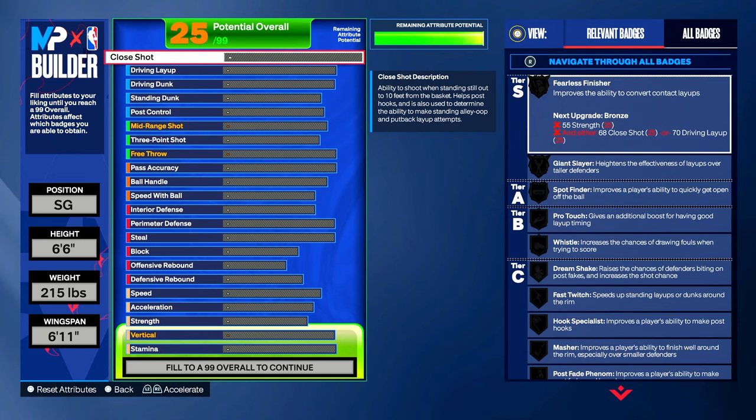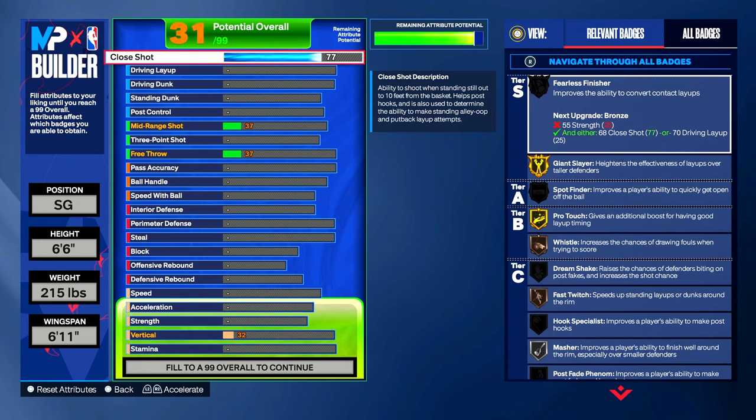Now we are at the attributes. If you want the top shade of Michael Jordan, you have to copy these attributes exactly the same. Let's start with close shot — we're gonna put close shot to a 77. Let's take a look at our badges: we got Giant Slayer on gold, Pro Touch on gold, a little shade of Whistle on bronze, Fast Switch on bronze, and Masher on silver.